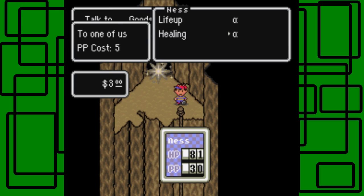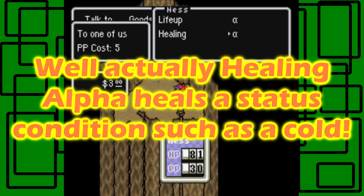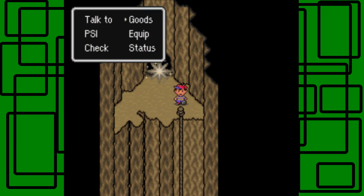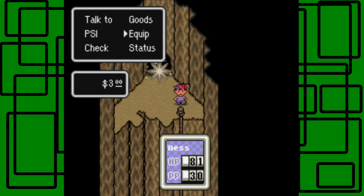I think PSI Life heals yourself, while PSI Healing is for another party member. I tested it offscreen and healing didn't have any effect on just one person — the one character. So now we're going to take on the first sanctuary boss, and this is the boss of Giant Step.